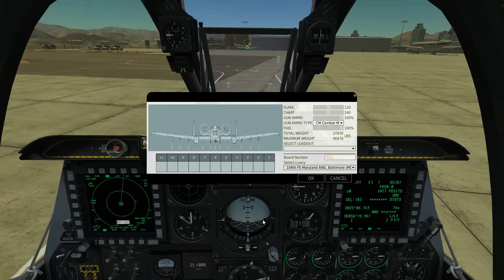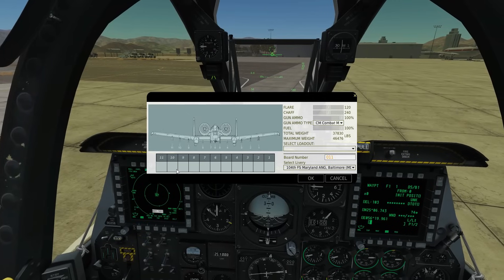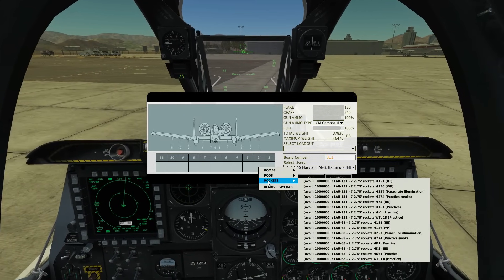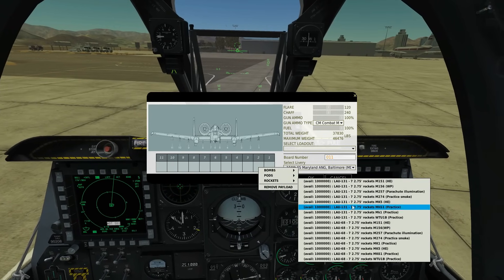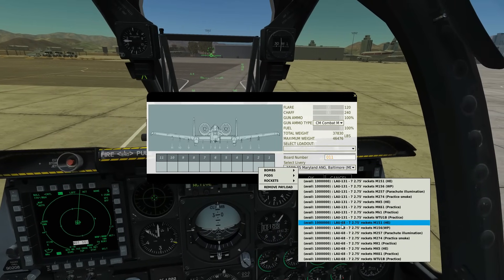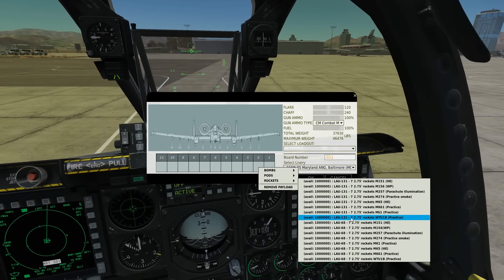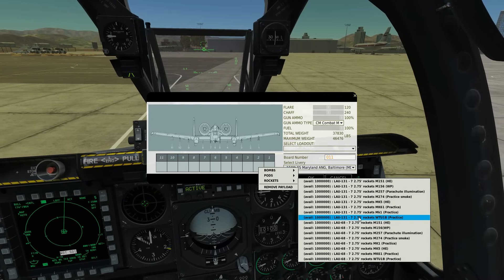First things first: the armament screen. The pylons we can use for rockets are 2 to 4 and 8 to 10. On pylon 2, right-click rockets. We've got two types of launchers: the LAU-131 and LAU-68. They both hold seven rockets, and those rockets are the same size — 2.75 inch diameter.